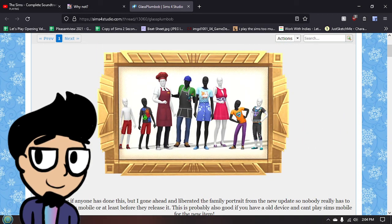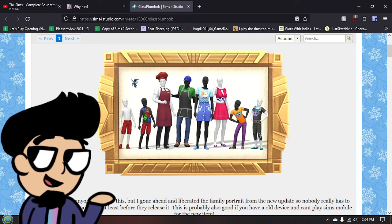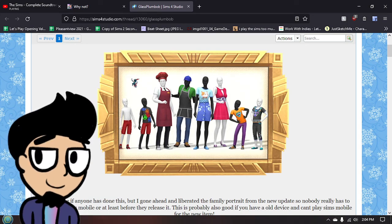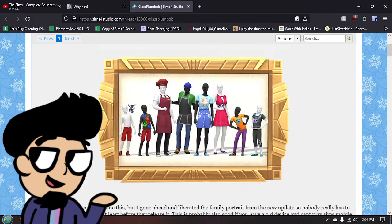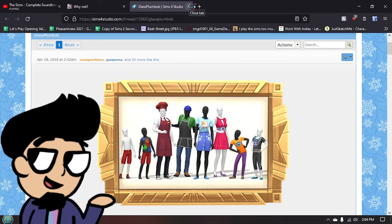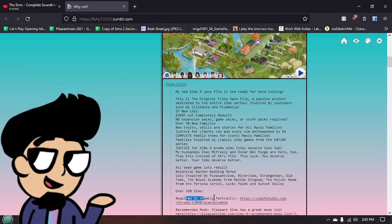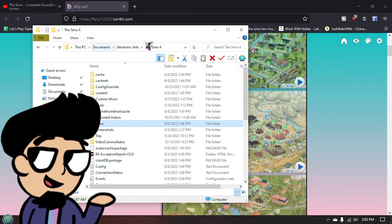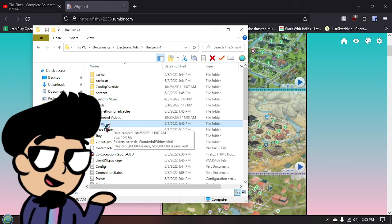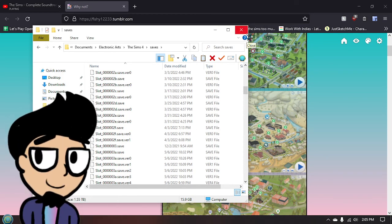Get this specific mod from Sims 4 Studio. I only have one piece of required CC and it's this one, because it just needs to be in the base game. I really didn't want people to have to get CC, but I do want the family portraits just because they're in every house and it's kind of a big part of the save file. It would kind of suck if they ended up releasing this in the actual game at some point, but it was originally a limited thing in the game.